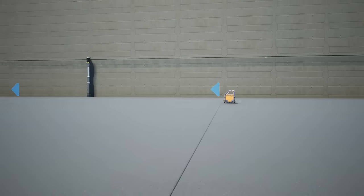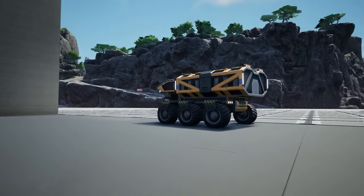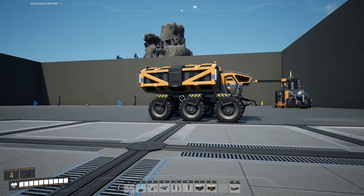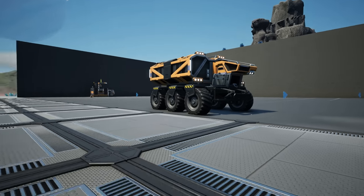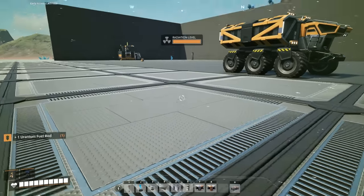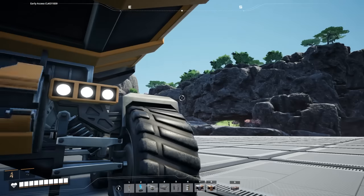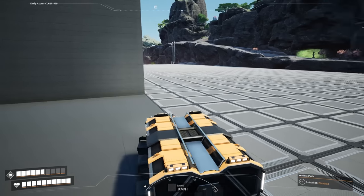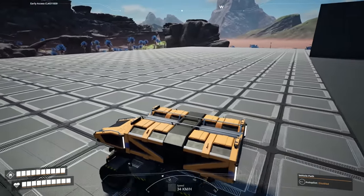If for whatever reason you do not believe in factory cart supremacy and you're hellbent on using a truck, I guess you can go for it, but I'd recommend setting up a nuclear plant first. Because the best fuel for a truck is actually a uranium fuel rod. These bad boys last forever in the trucks, they don't use up a ton of coal, and you are good to drive for hours.